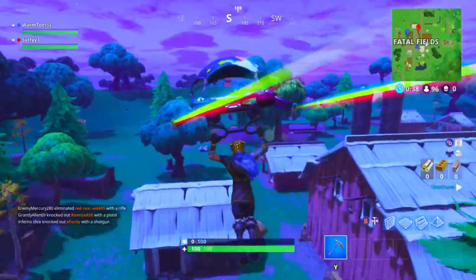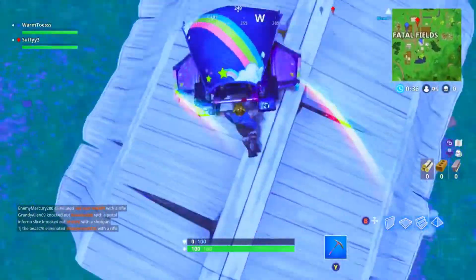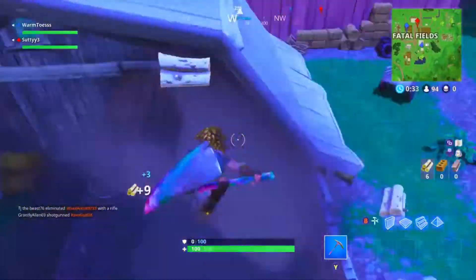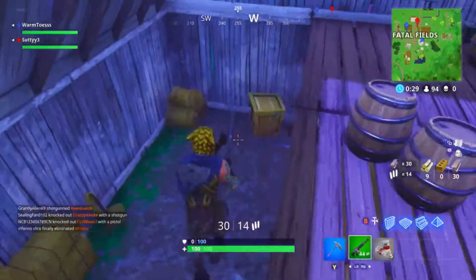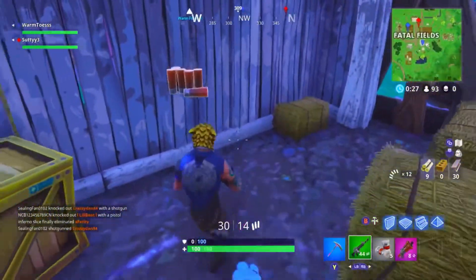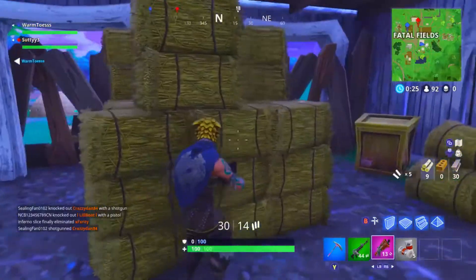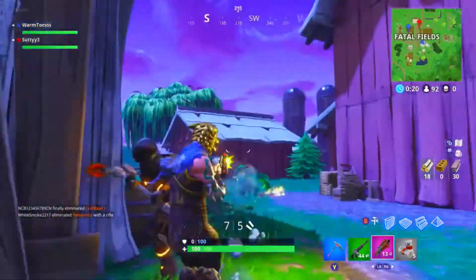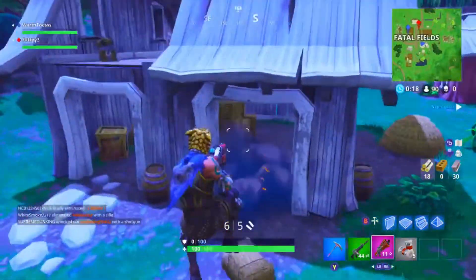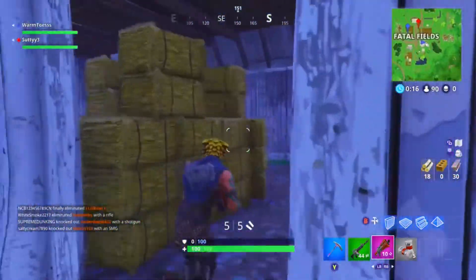I'll get the back shed, I guess. I see some purple in it. And there's a chest. Oh dang, this is a good spot. There's someone near me. Yeah, he's behind — I hear him. Oh, I don't like it. Oh my goodness. I suck.